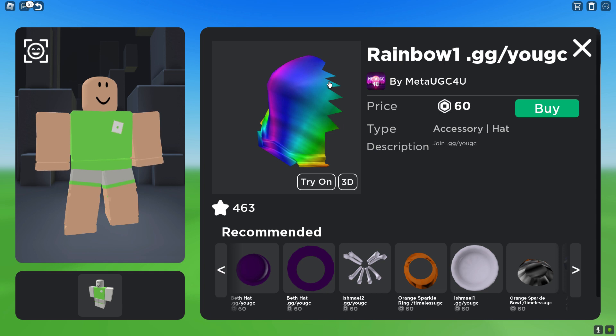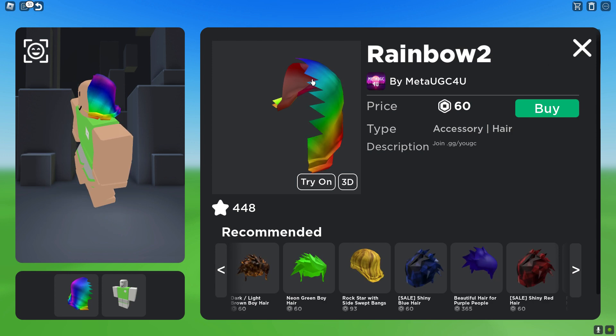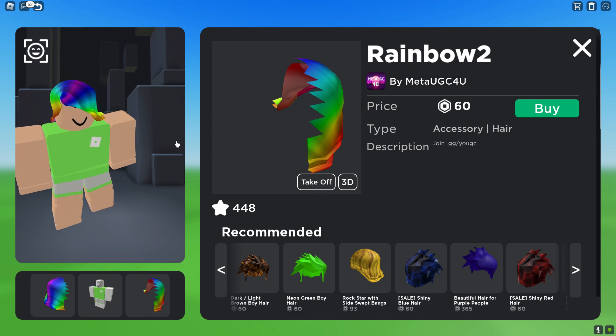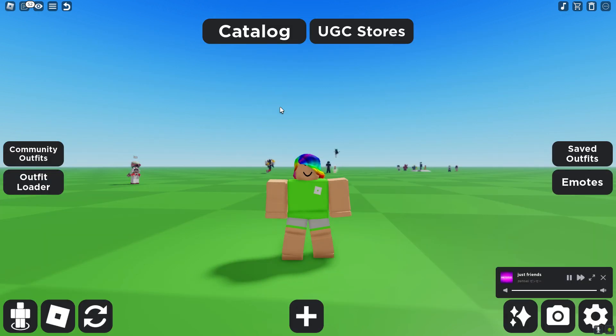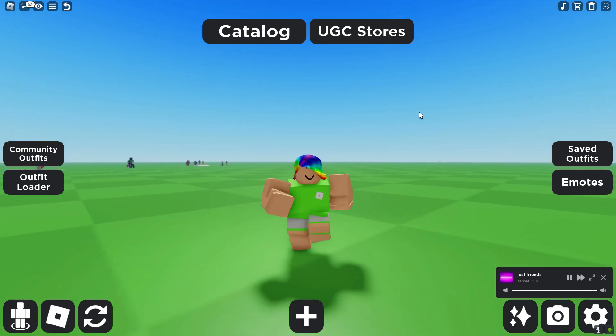The first thing you guys need is Rainbow1 UGC, which costs 60 Robux — this is like one half of the Rainbow Shaggy. The other half is Rainbow2, which also costs 60 Robux. In total that's 120 Robux, and it looks exactly like the 600 million Robux Shaggy.